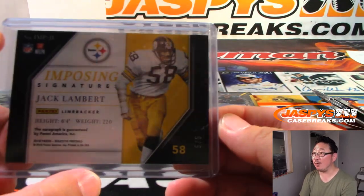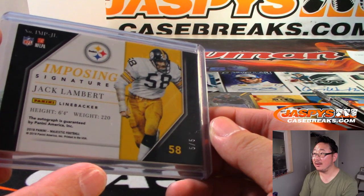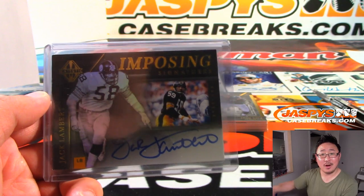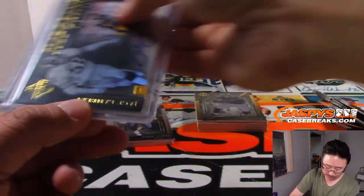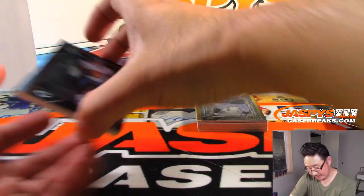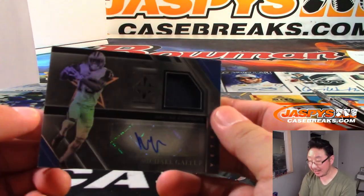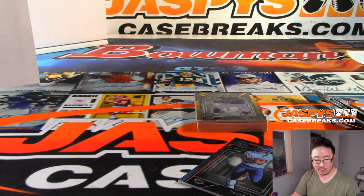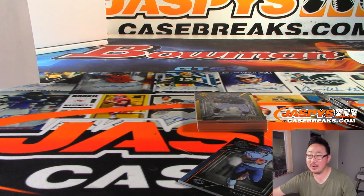Wow — 5 out of 5 for number 58. Steel Curtain, all aboard the big hit express — woo woo! What a hot case. This has been — 98 out of 99, Michael Gallup, jersey and autograph for the Cowboys. Galloping over to Stephen Surrey, SKS, with the boys.